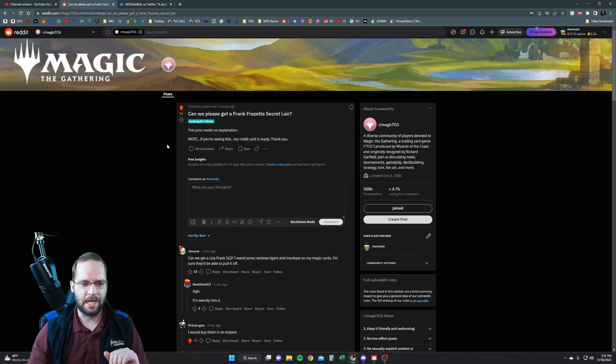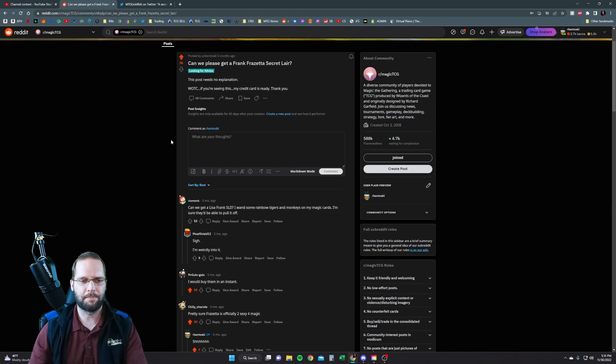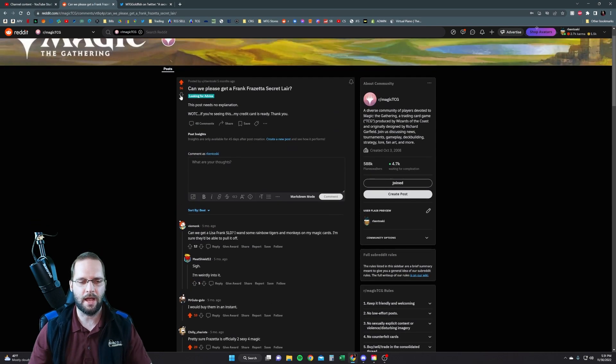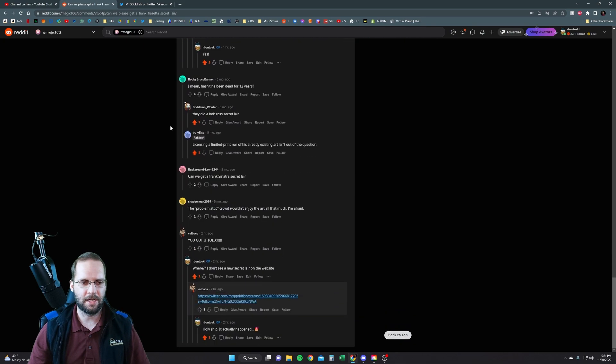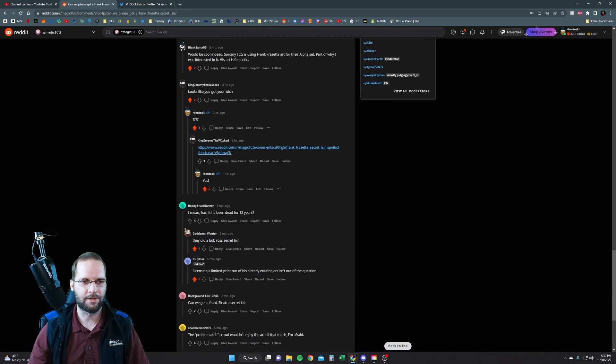Then I got some messages today, all the way down at the bottom. This post got a little bit of traction — we got 48 comments, 56 upvotes, got some karma out of it. But then I got these messages today. One guy said 'you got it today,' and someone else said 'looks like you got your wish.' I was like, what do you mean? I didn't see anything. So I looked on the Secret Lair website — nothing on there.